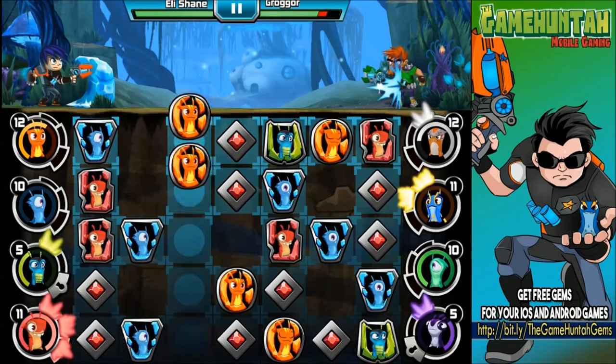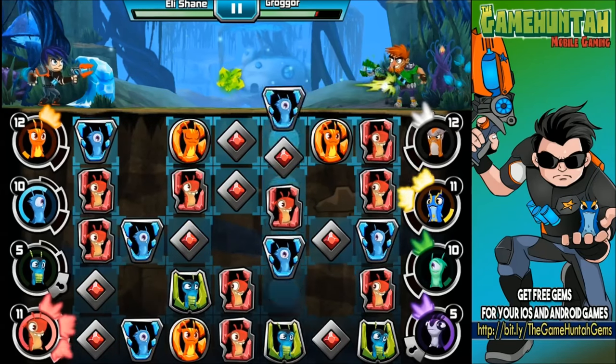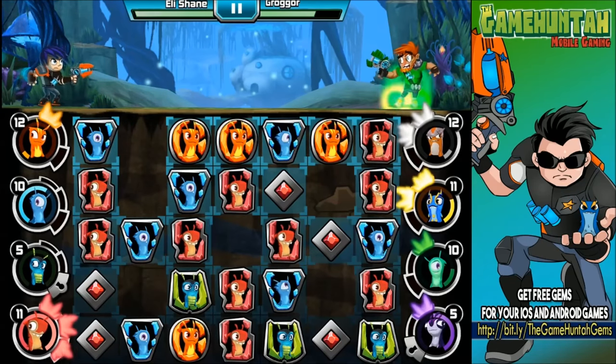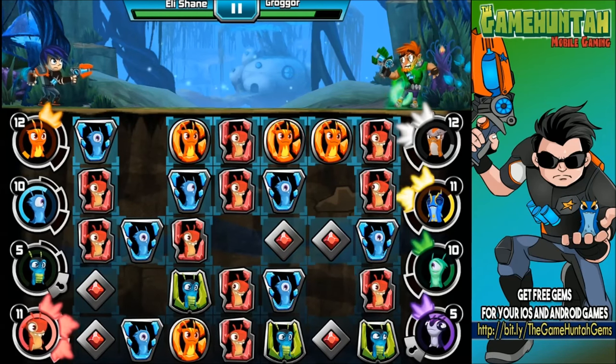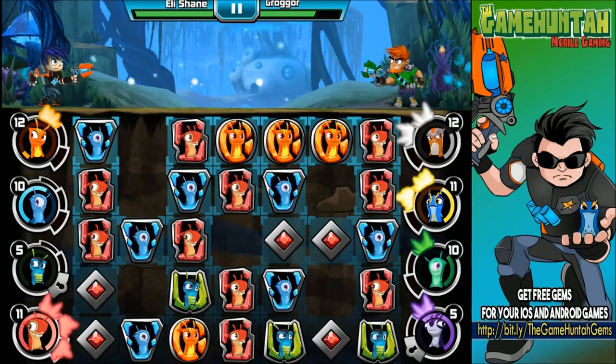Smither, you can go in the middle — Smither level two. Infernus, Mako Breaker is ready to go. I'm just gonna save Mako Breaker for a few extra seconds. Look at the bombs in the middle — you are getting a stun! I like that — oh, that was cool!